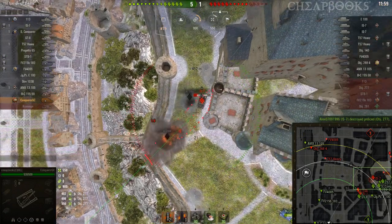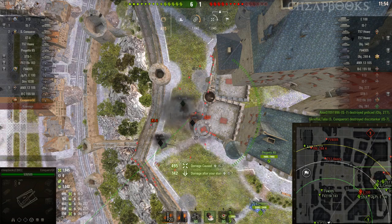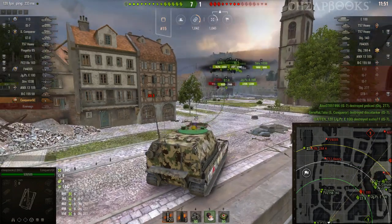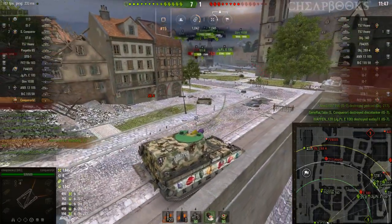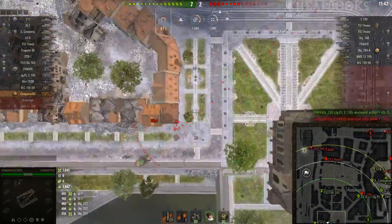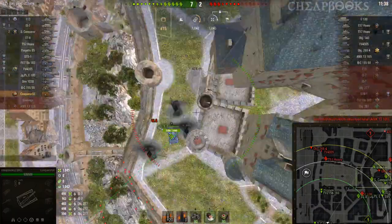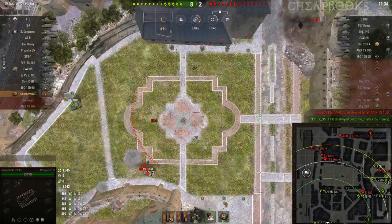Maybe I'll hit both of these guys — maybe not. That was 495 damage, that was pretty good. I'm going to get spotted at any moment now. Score is 7 to 1. I did 1,000 damage — it's actually pretty good.